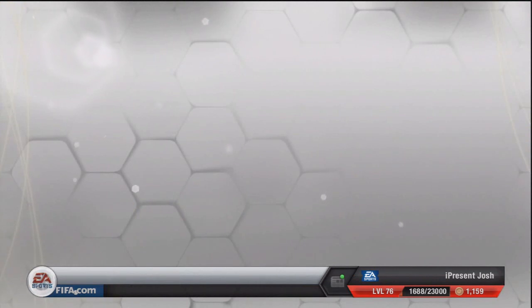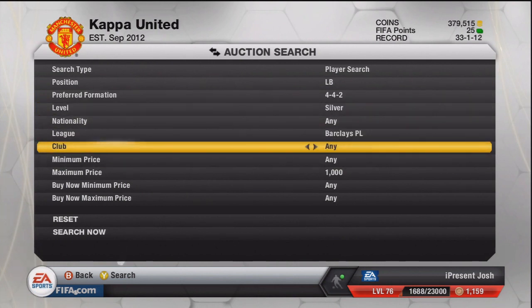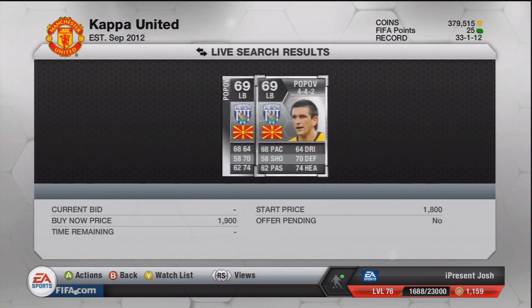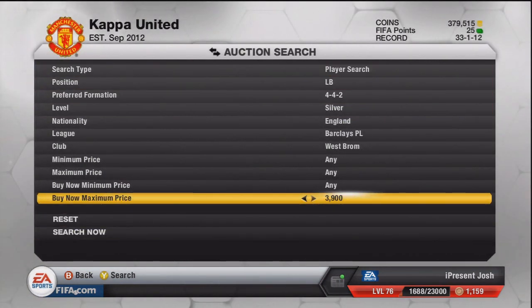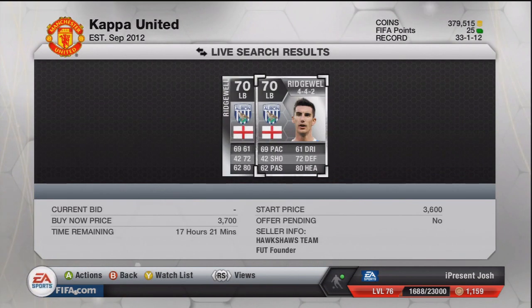Ridgewell is going for 1,000 coins here. In 4-4-2 he's probably worth around 2,000 to 3,000, so I'll quickly show you how much these guys are worth so you can tell how much profit you're going to make. Taking Ridgewell as an example — left back, 4-4-2 — best to put English so you don't keep getting Pandevs coming up. As you can see, the cheapest Ridgewell in 4-4-2 is 3.7k, so if you picked him up for around 1.5k to 2k you can sell him for about 3.5k.